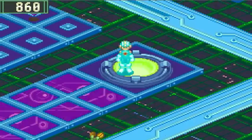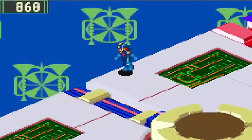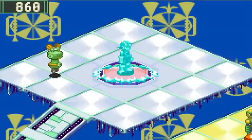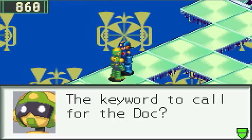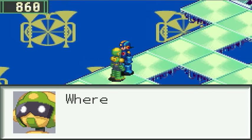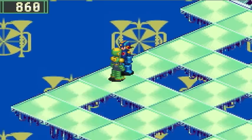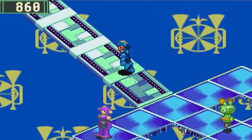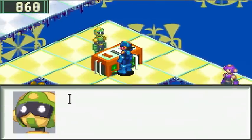Here we are in the NetSquare entrance. Let's take this top left entrance. We have a purple Navi we need to talk to — oh, it is this guy! The keyword to call the Doc? He says his friend knows it — where is he now? He thinks he left for the Net to buy a chip and didn't go too far. That Navi was by the Net Shop dealer — that's the one we're going to.